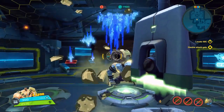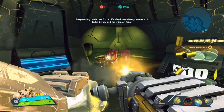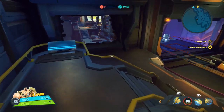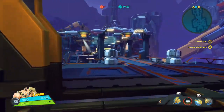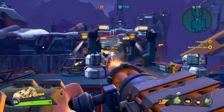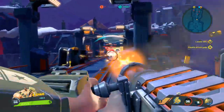Hey guys, check this out — that big guy just did a thousand damage to me with one hit, which is kind of insane. But at least I have a lot of bonus lives, so it's not that big a deal. I just need to stay back a little bit; I'm more of a ranged character anyway. Yeah, he fires rockets. How am I supposed to shoot those? They're too far away.